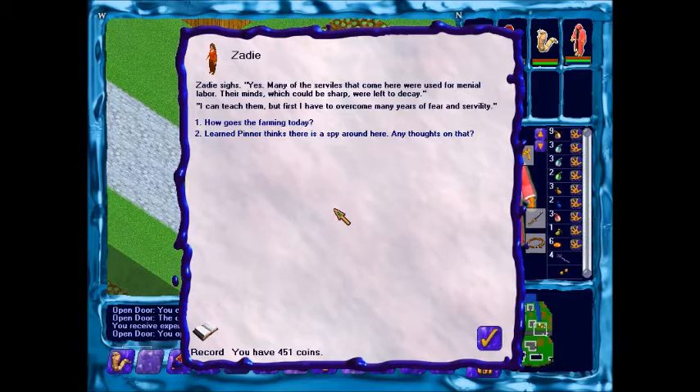Many of the servants that come here were used for menial labor. Their minds, which could be sharp, were left to decay. I can teach them, but first I have to overcome many years of forced servility. By the way, I'm helping to find a spy, who is expected to be here. You keep an eye on things - do you have any information?